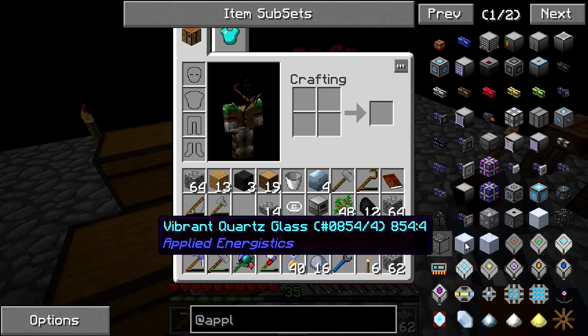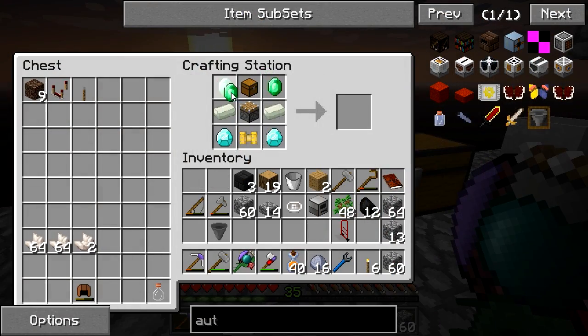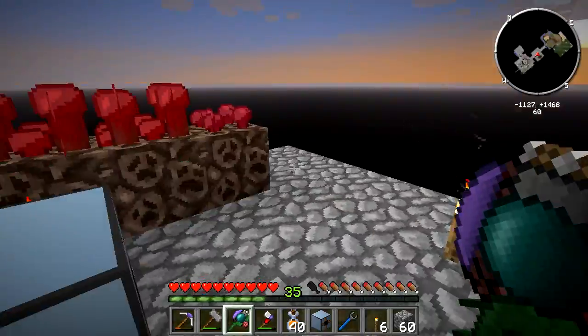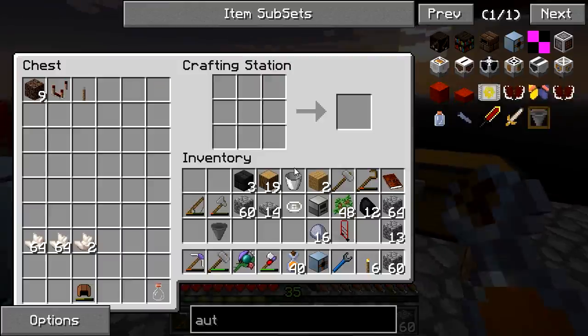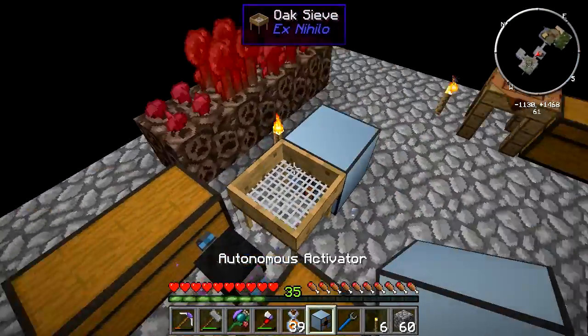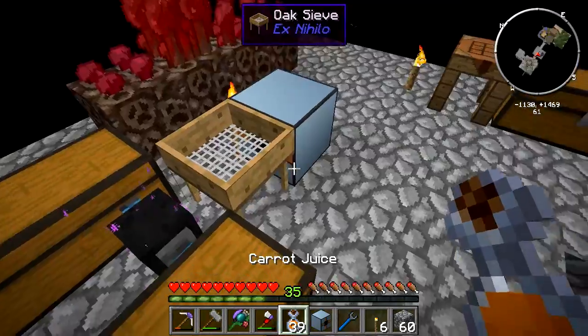I have enough to make another autonomous activator here and I'll do that really quickly. And there we are - our autonomous activator. The reason we have another one is we can do something even better than having a pulverizer. This is going to be energy-less.